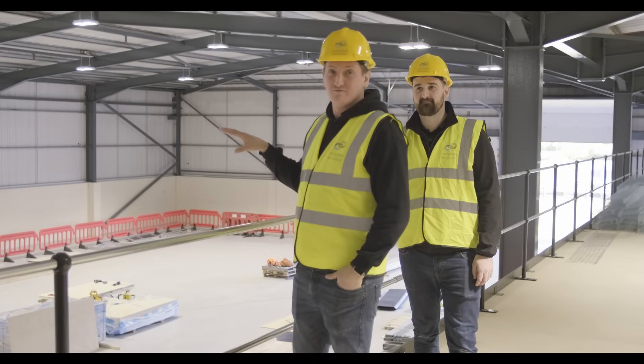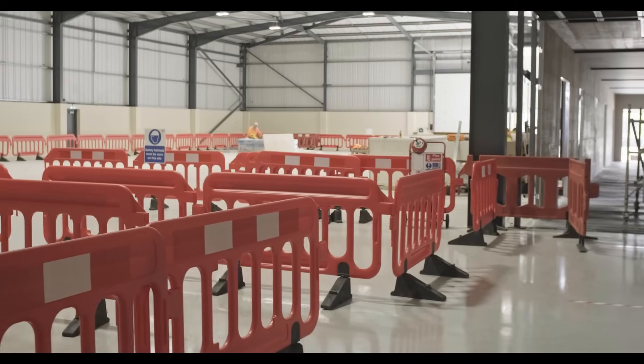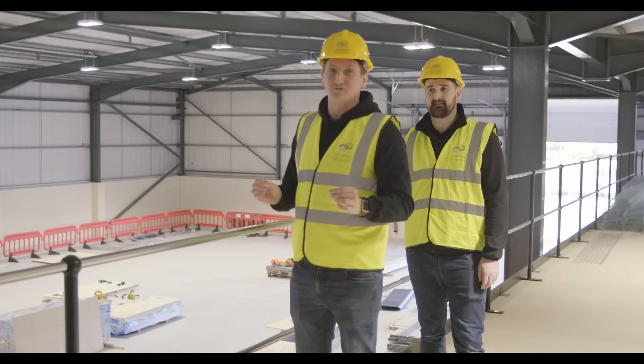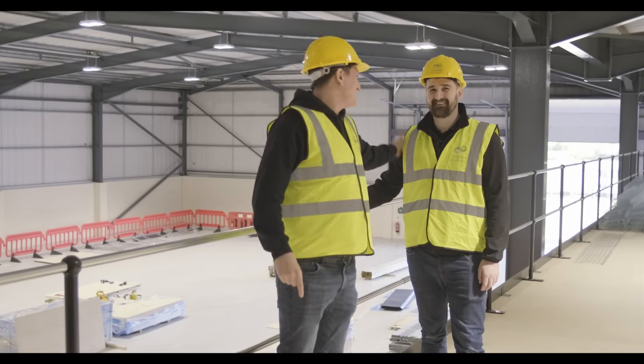Back on the mezzanine — I just wanted to show you the scale of phase two compared to phase one. Phase two will occupy this space here: we've got one data hall of 128 racks and next to it 256 racks. That's a lot of racks, and Callum has to deal with the power and cooling for all of it — so wish him luck!